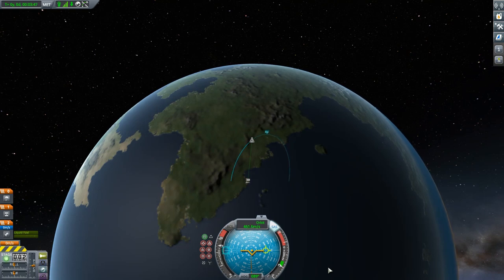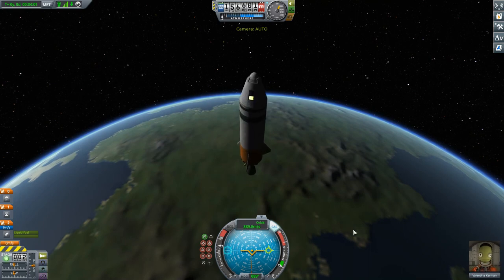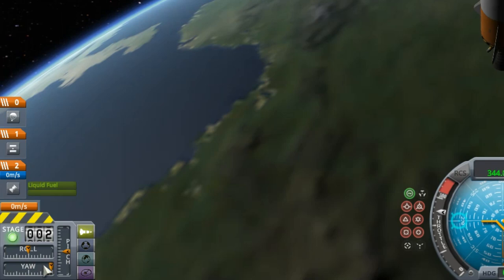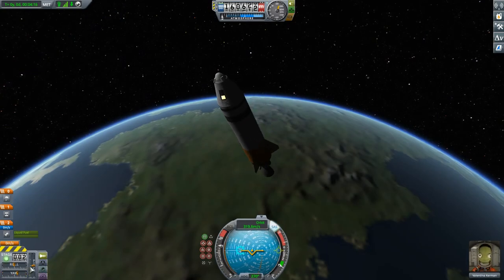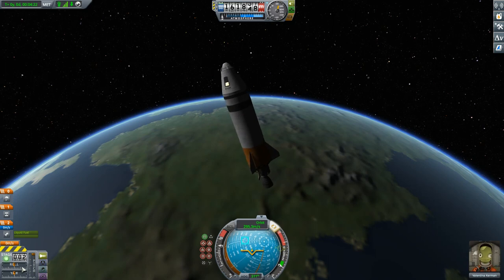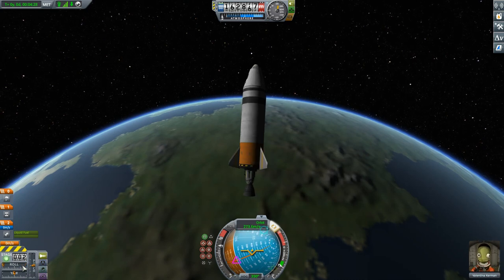That's going to be the topic for the next episode. For now let's get off the map view. Down here on the left we have roll, yaw, and pitch indicators. Yaw is moving left to right — see the indicator doing that. Pitch is moving up and down, like that. And roll is moving around the central axis of the vehicle. You can see there are sliders here showing what you are doing.